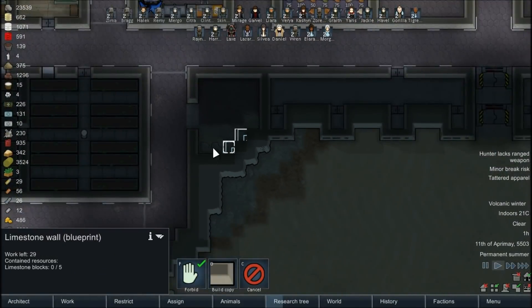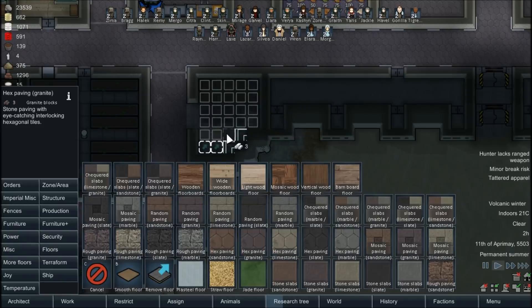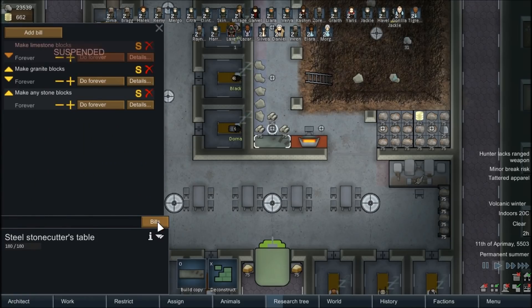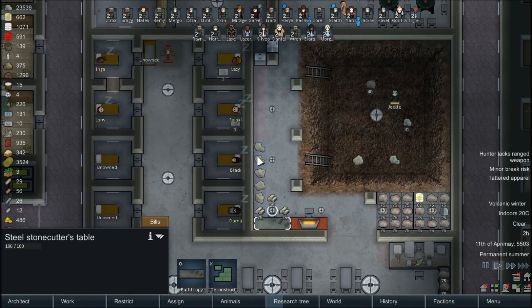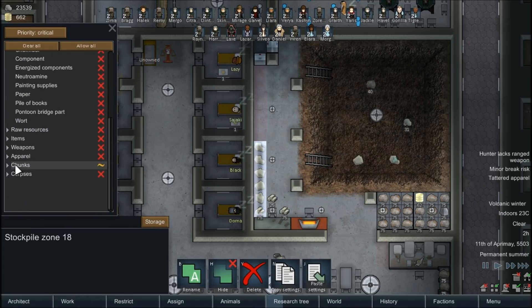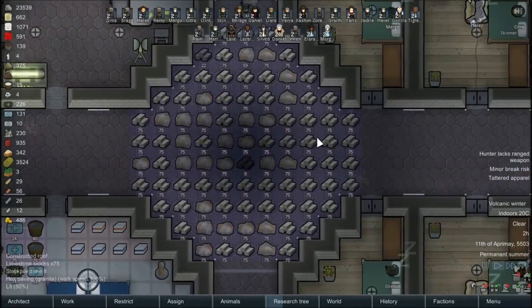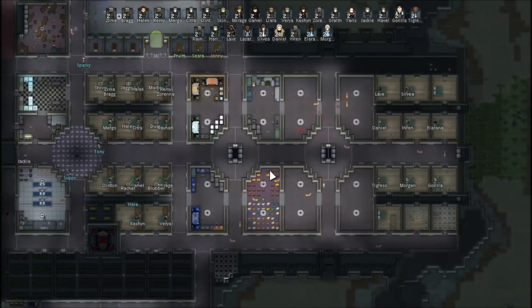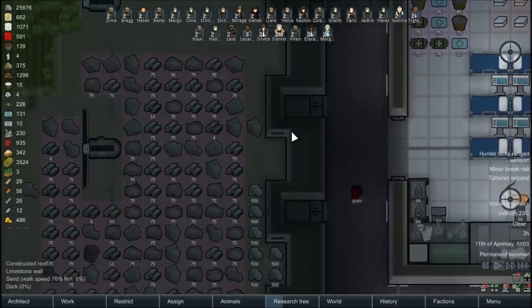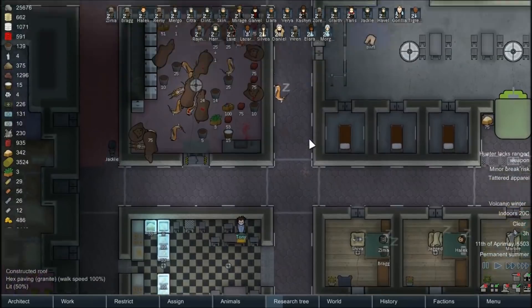That got done pretty quick. Let's unforbid those and get these hauled out of the way. Let's look at some granite flooring in here - we're actually running low on granite. Looks like it's all limestone. We're not getting limestone to the prisoners, so I'm going to say no more limestone chunks in here and they should get moved. We have a lot of limestone blocks stockpiled; we're actually using more granite right now because we're building a lot more floors than walls.